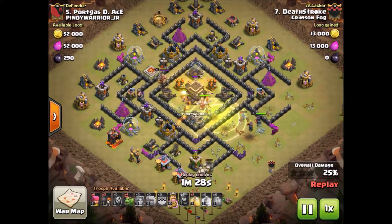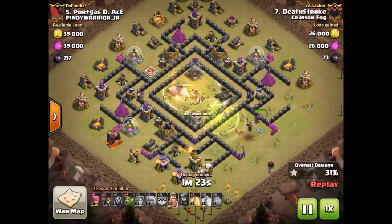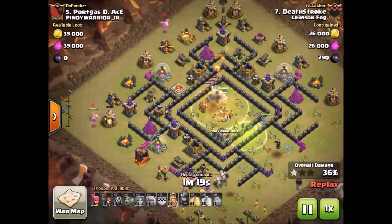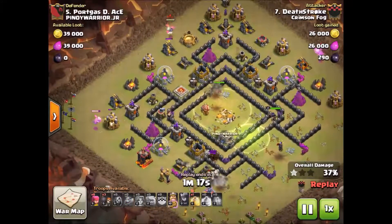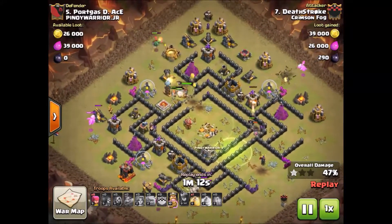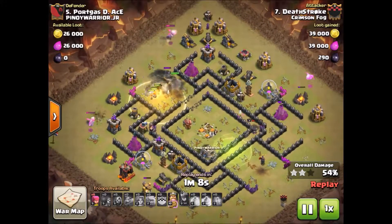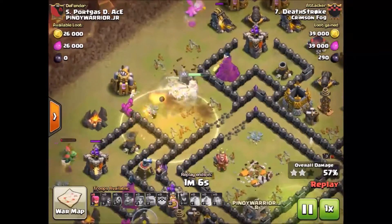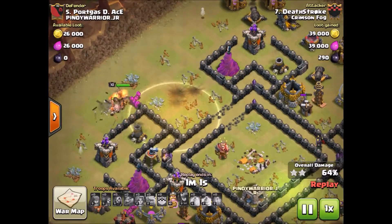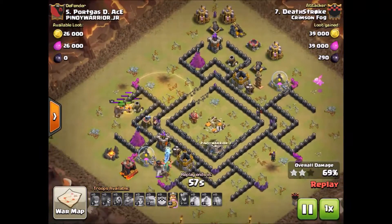The funnel worked out perfectly here — all of the Valkyries went straight into the core and got those air defenses taken out really quickly, so I was able to drop my Baby Dragons pretty early on. That helps take care of a lot of these defenses on the outside. I did know that Giant Bomb was there, so I had a heal down in anticipation. Wasn't quite sure which way the Valks were going to go after they hit it, but I got them healed back up nicely.